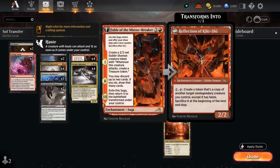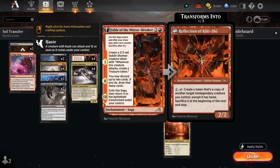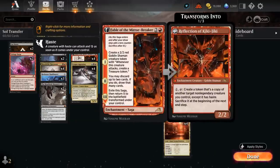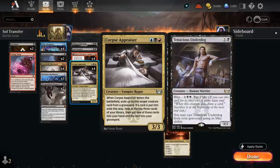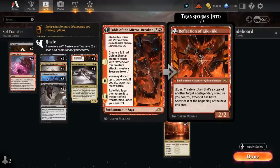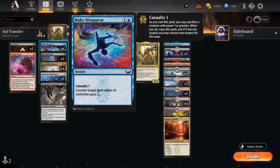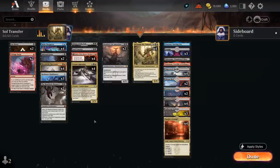Looking at the rest of the deck: it's your typical Grixis midrange shell with Fable of the Mirror-Breaker — the main reason to play red — giving us a shaman token that makes treasure, card selection on chapter two, and the Reflection of Kiki-Jiki has great synergy with creatures like Blood Tithe Harvester, making blood tokens and serving as repeatable removal. Corpse Appraiser generates card advantage and is excellent for exiling opposing Tenacious Underdogs.